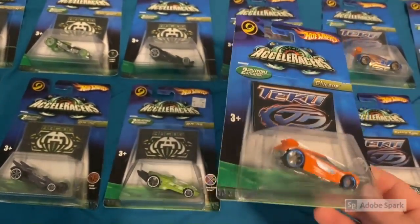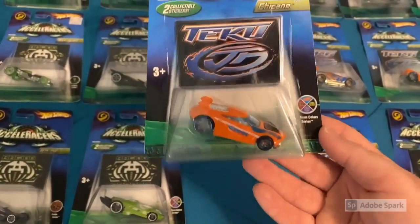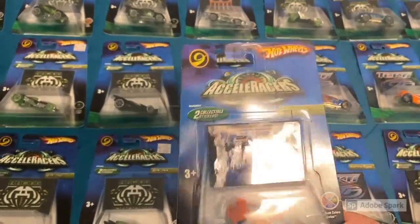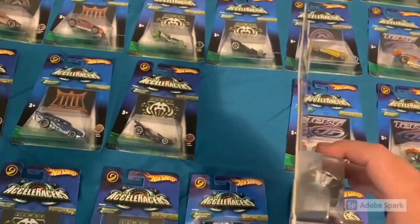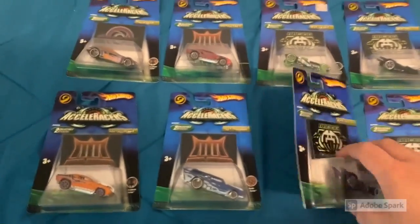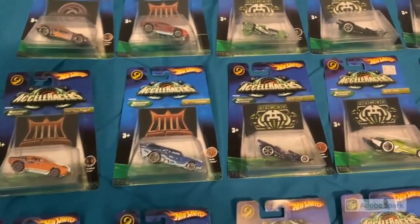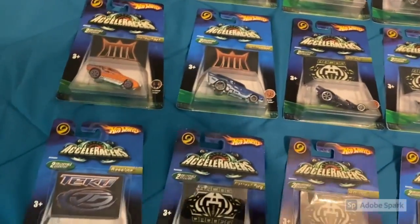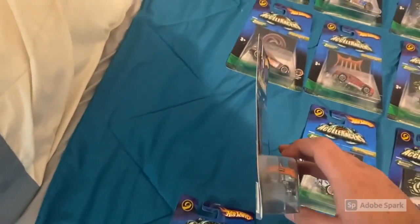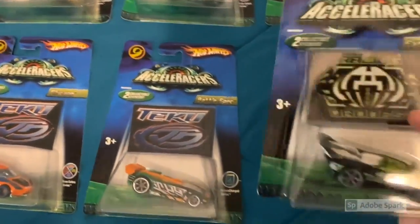Just look at the blisters on these cars — almost perfect. There's some tiny creasing down in one corner, but for the most part absolutely pristine. Remarkably, almost none of these have a nasty bend. Gen 2 cars are notorious for the back of the blister leaning forward, giving a hunchback look, but all of these look like they came straight off a shelf in 2005. Then we've got the Excel Charged Battle Spec.